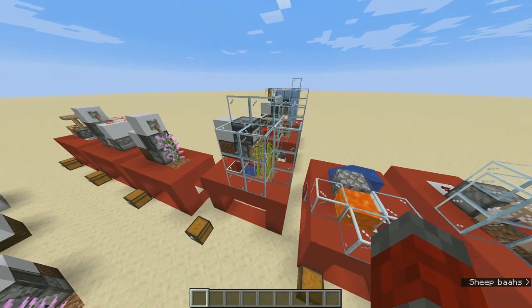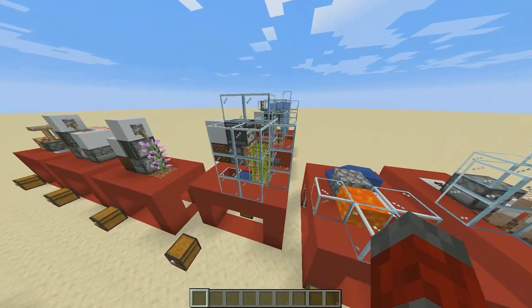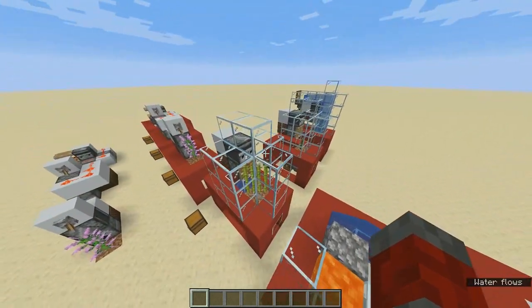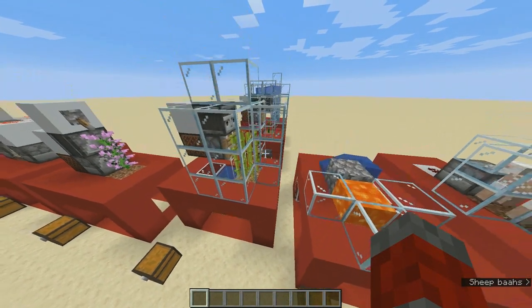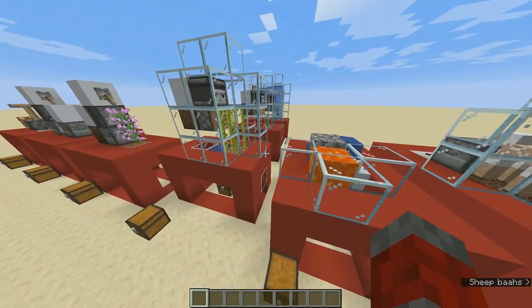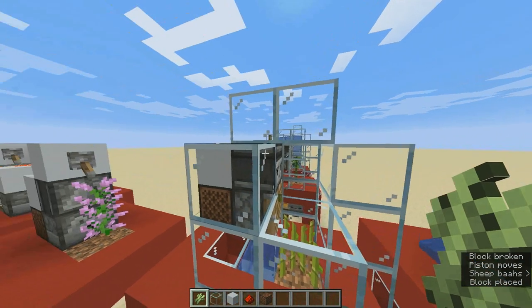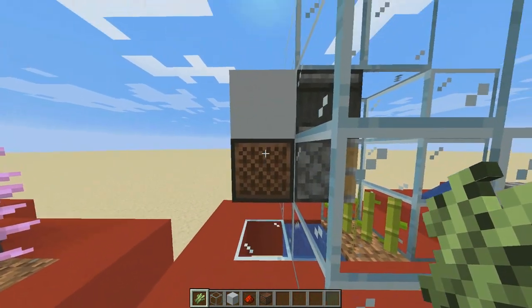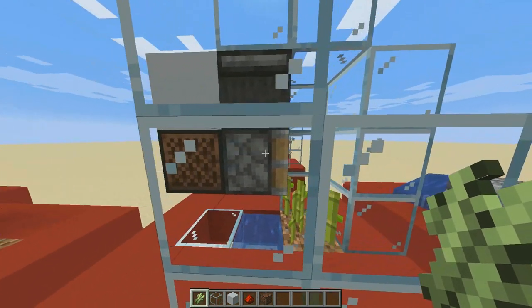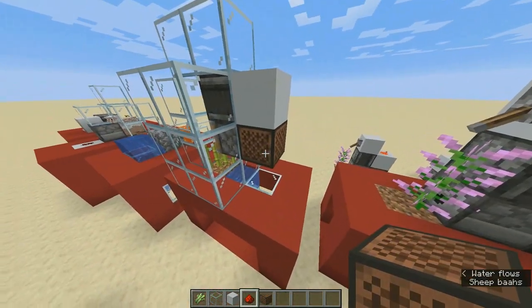The next farm is the auto-growing plants farm. The function of this farm is to give you items automatically without interacting with it. I built three of these because there are three growing plants currently in the game — sugar cane, bamboo, and kelp — with the exception of vines and corals because they grow differently. When the plant grows all the way up, this observer detects it and powers this block, which powers the noteblock and also quasi-powers this piston, causing it to extend and break the plant.